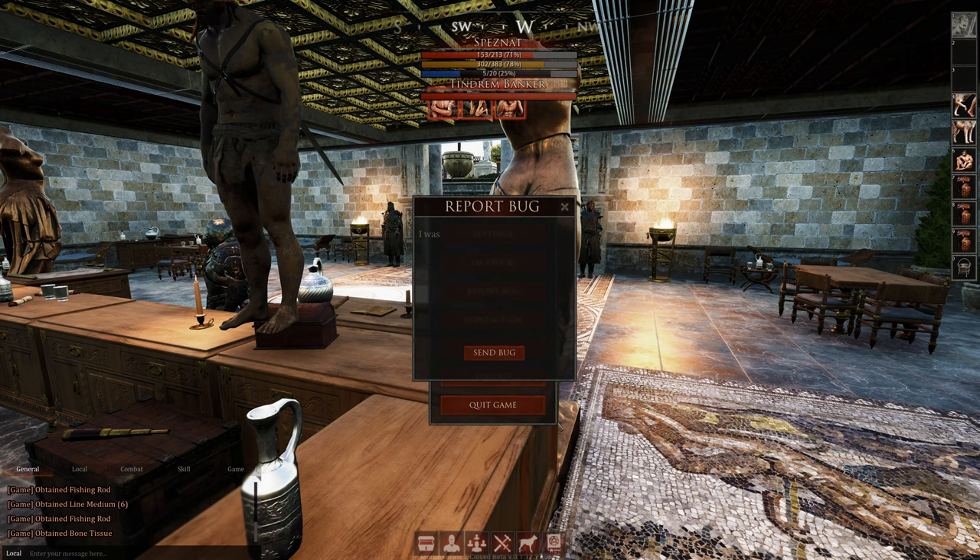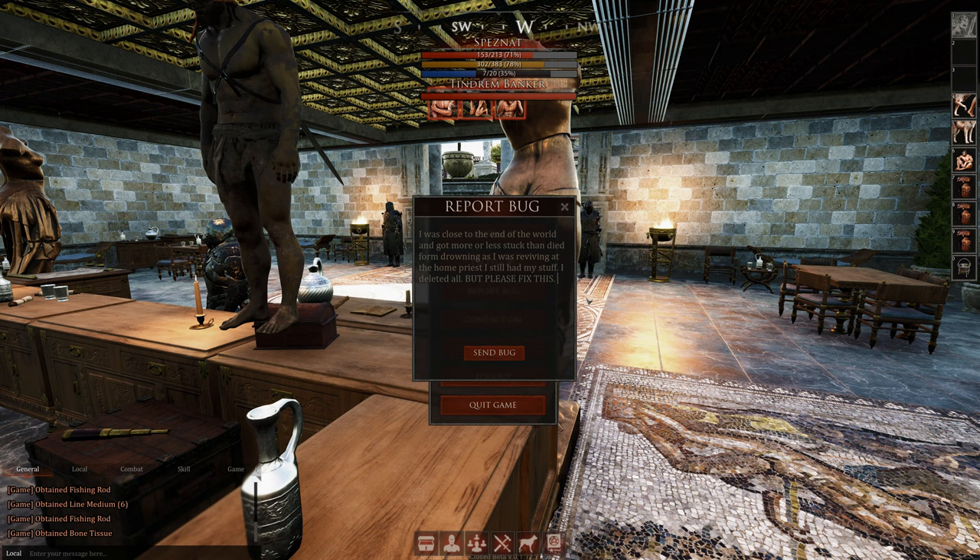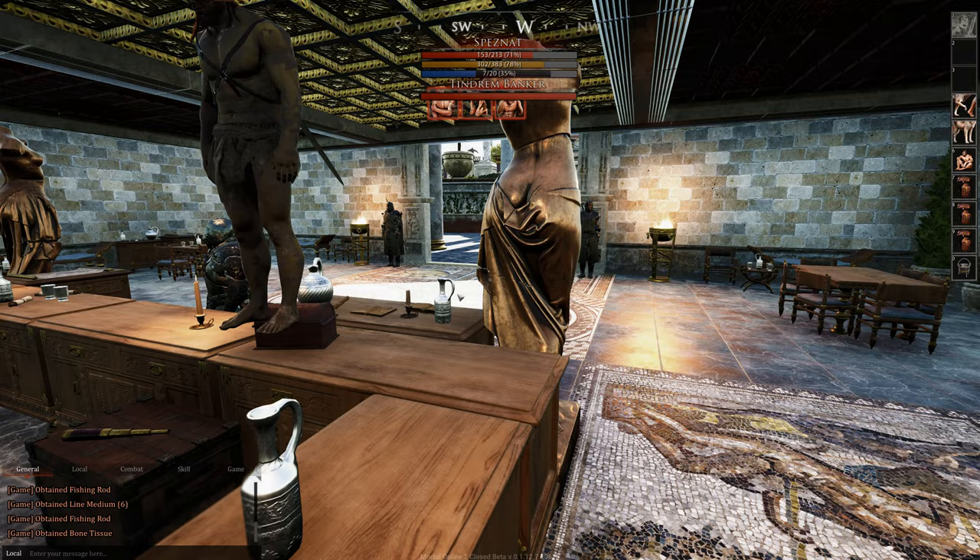Let's write a report: I was close to the end of the world and got stuck, then died from drowning. As I was reviving at the home priest I still had all my stuff in inventory — I deleted it all, but please fix this. I'm pretty confident they will fix this in a few days, even as a hotfix. It's not dramatic since we're in beta, but it's better that they know it.